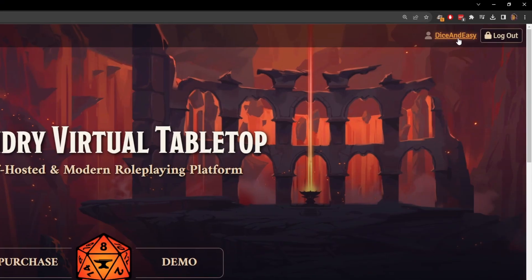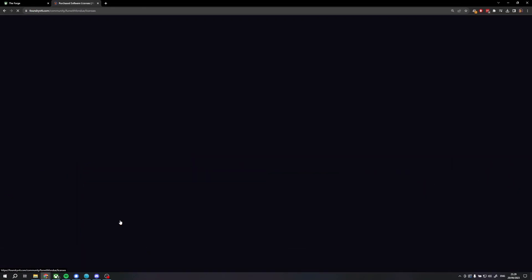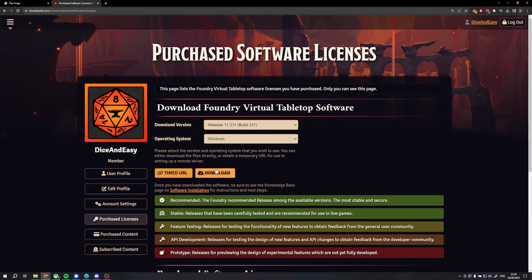Now the time has come for us to actually update our Foundry version. The exciting moment is here. To update to version 11 of Foundry, the process differs a bit if you are self-hosting or if you are on something like The Forge. For the self-hosted Foundry, we want to go to the Foundry website, log in with our Foundry credentials from the top right, go to our profile by clicking our username on the top right, then we go to purchased licenses, and then we select the latest recommended stable version of 11 release from the download version dropdown, and click download.